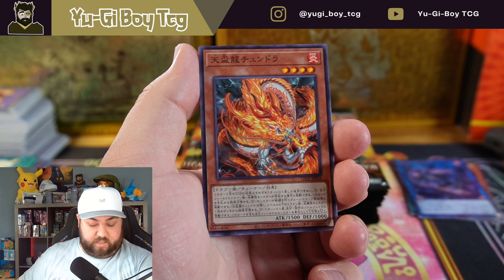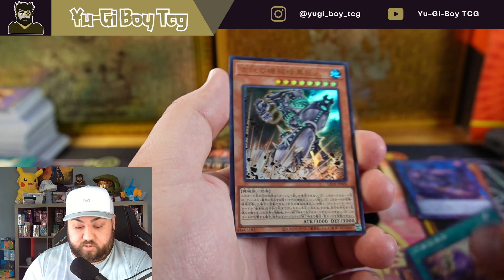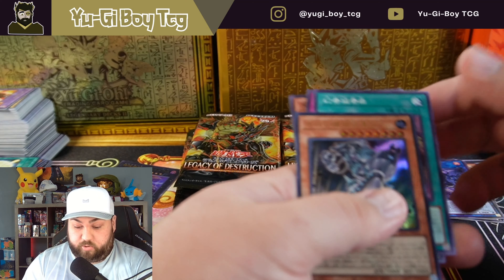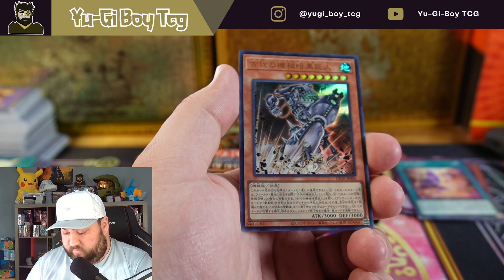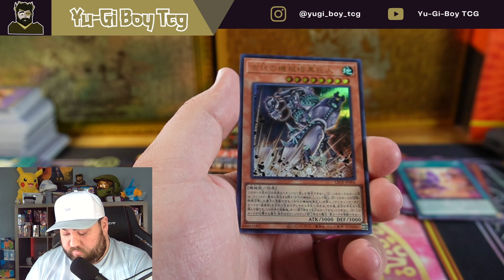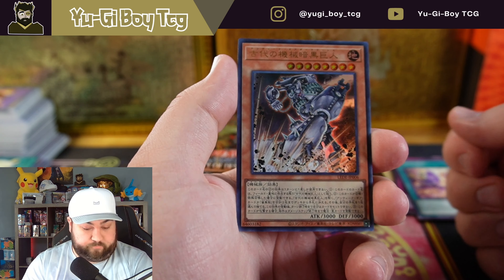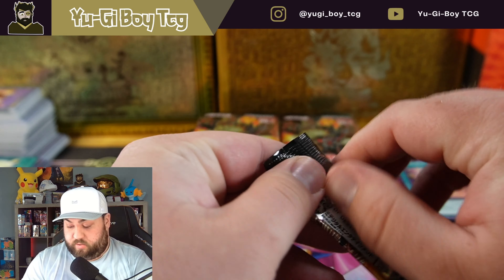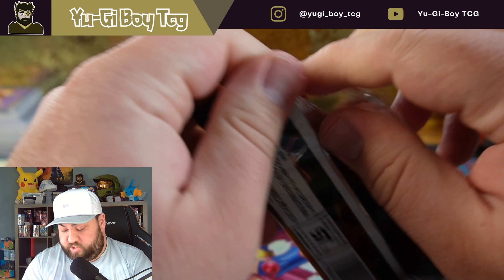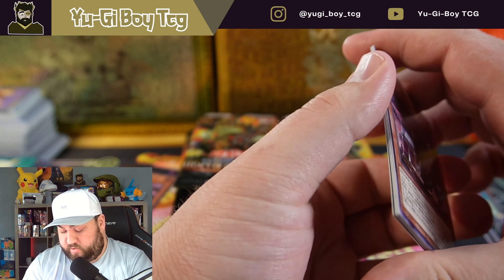Should be fun. I think this is gonna be a pretty good set. It'll be the last Magicians of Bonds and Unity set — we never got the red one. I should have it; it's just been hard to get at a decent price, so might just end up buying that card. But we'll open a Legacy of Destruction case for sure, so when we do open that case maybe we can actually pull one of the big ones — maybe we can pull another Magicians. Ooh, a new Ancient Gear Golem card! I know they announced this one.